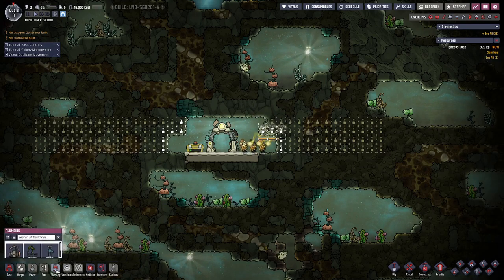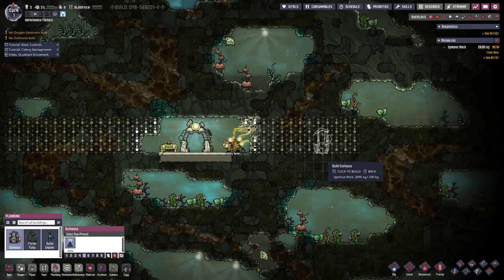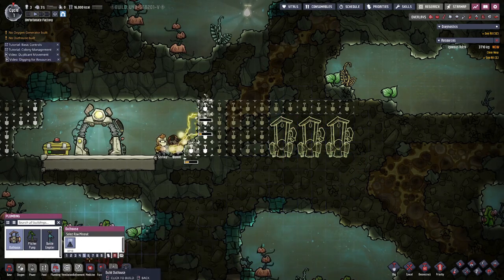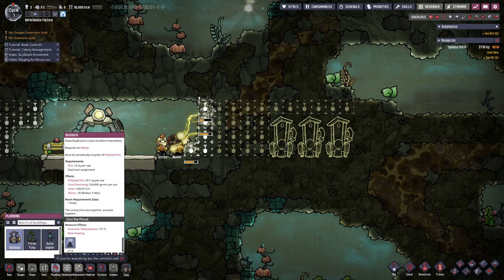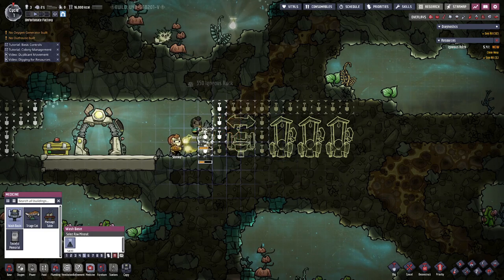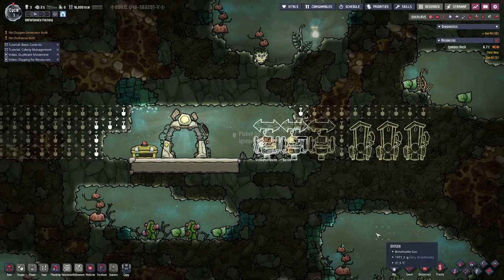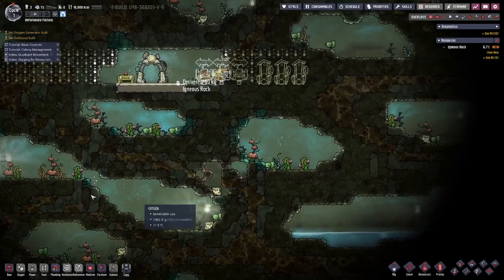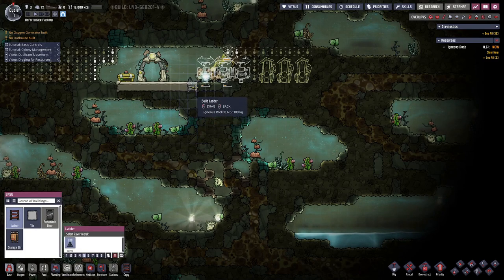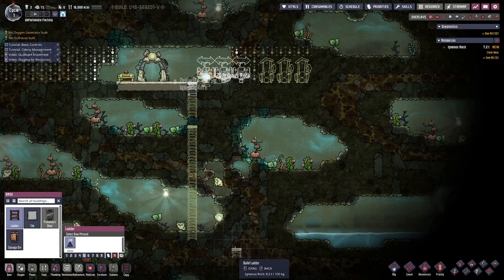And then, as usual, we shall have outhouses — three — and then we also want wash basins — three.